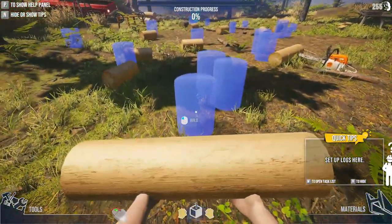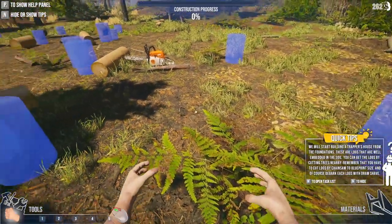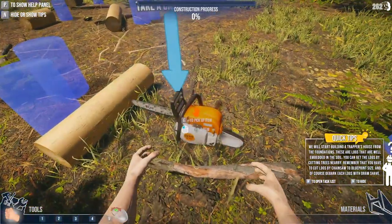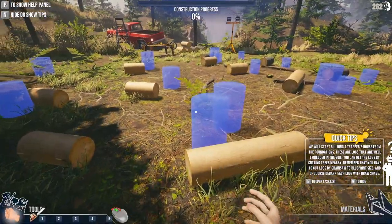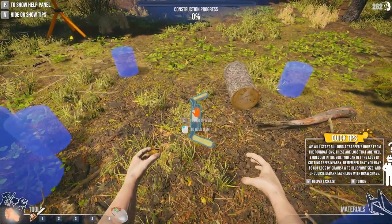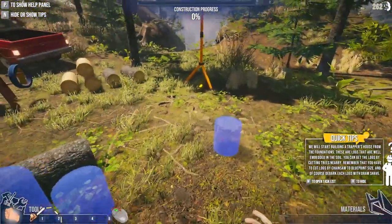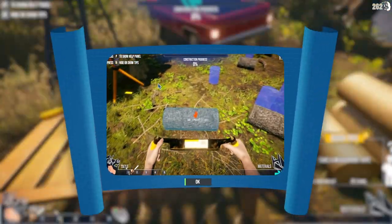It says set up logs here, and it looks like we're going to be picking up the logs and laying the foundation. They're all around. I've got this nice chainsaw here too. I'll set that away for now because I don't think I need it. Oh, that's a shaver. I wonder what we're going to use this for - probably to make planks or something. There's a handsaw.